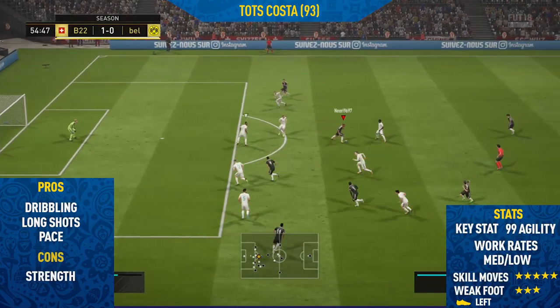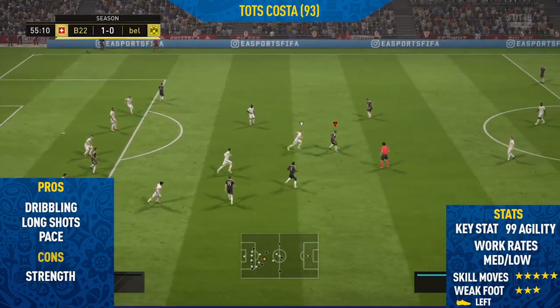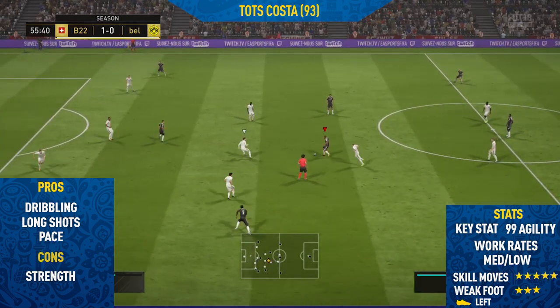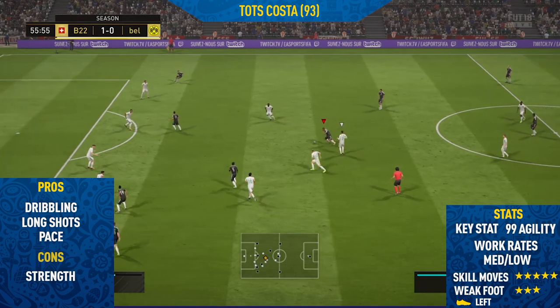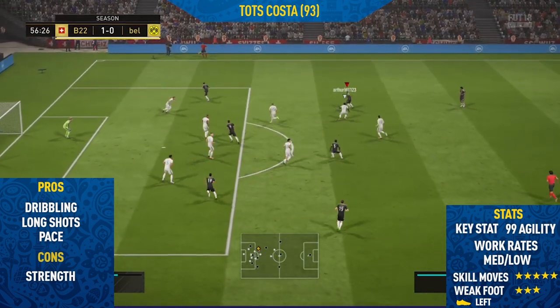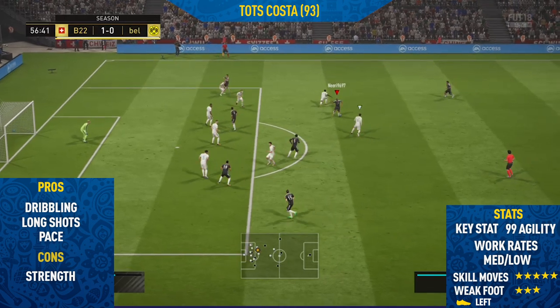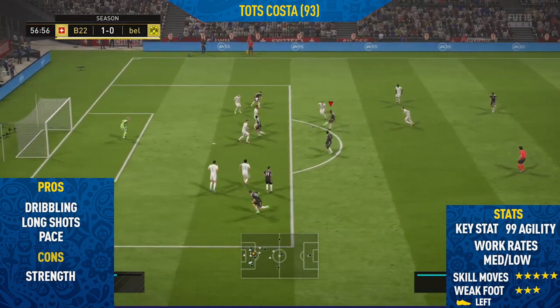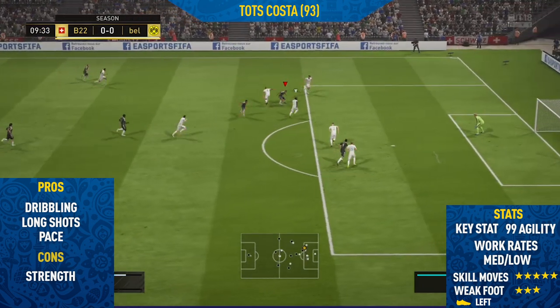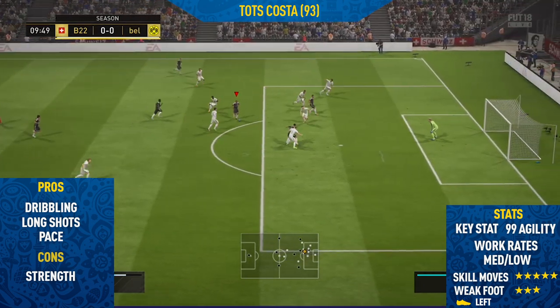Starting off in the highlights we're going to look at the pros. The first pro I found with this Costa was his dribbling. This guy's dribbling is so, so good — especially for skilling. He performs skill moves very quickly, changes direction quickly, and is very consistent at performing one of my favorite combos in the game: the ball roll step over to running waka waka. We got a really nice goal there, a few off-ball dribbling combos, a few running waka waka combos, and then finished it off very nicely.